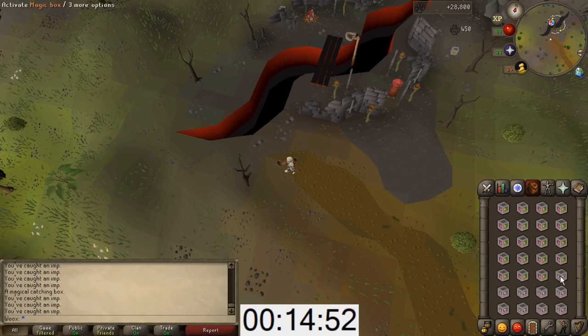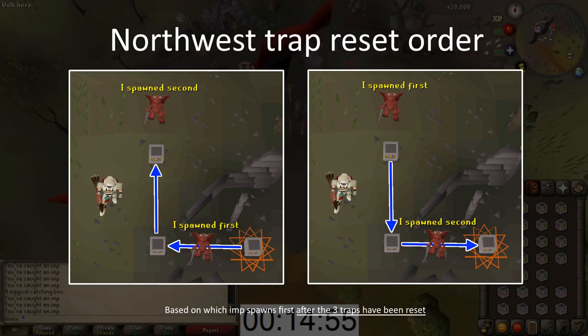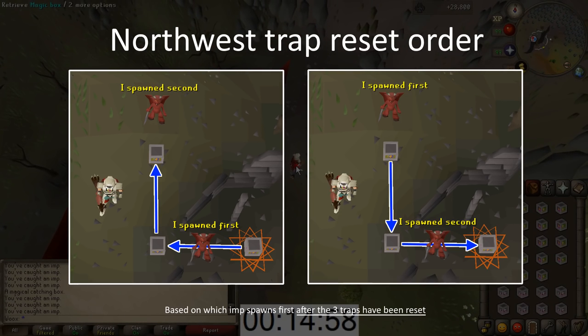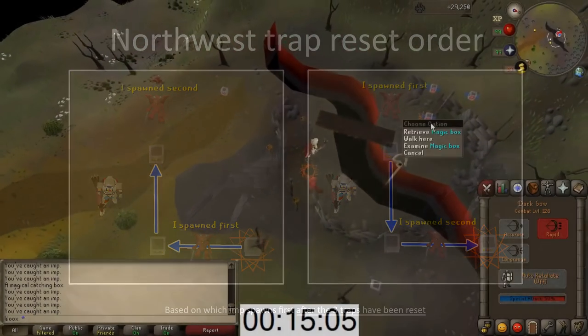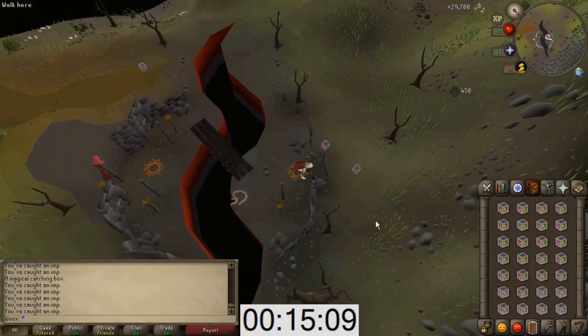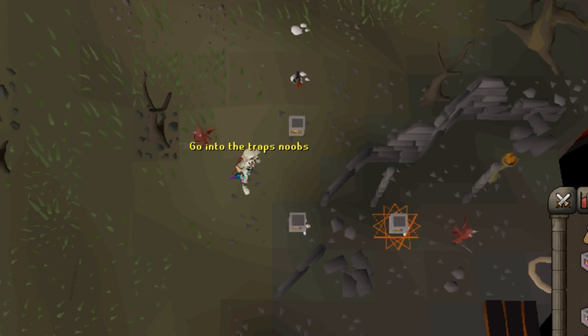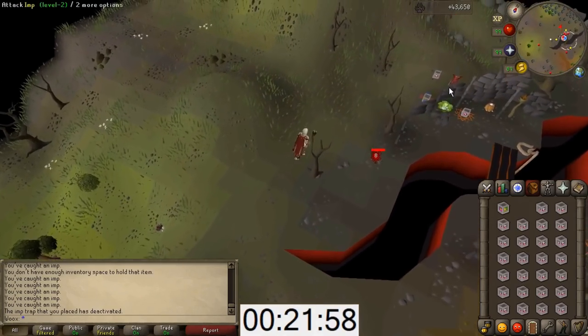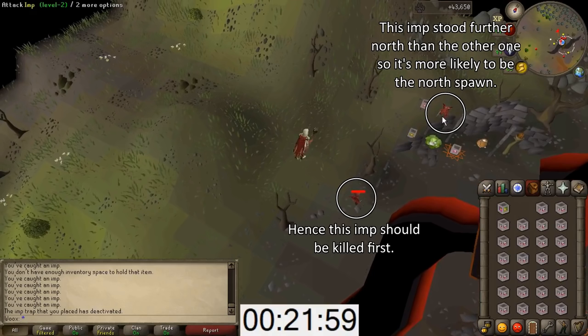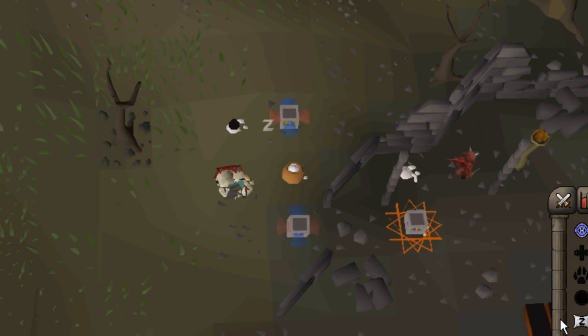Pay attention to the 2 imps that respawn northwest. If the imp near the orange symbol on the ground respawns first, then you want to reset the traps in order from east to north. If the other one spawns first, then you want to reset them in the reverse order. You also want to reset the traps without missing any ticks in between. The reason is that there are some bugs in the game that make the trap unusable when it's behind an obstacle or when the imp spawns too far away from it. If you get the opportunity to kill the imps, try to make the one near the orange symbol spawn first, as that sequence is better than the reverse. If you do it wrong, you will notice that quite often 2 of the 3 traps aren't able to catch anything, and as a result the imps will run away a lot more often.